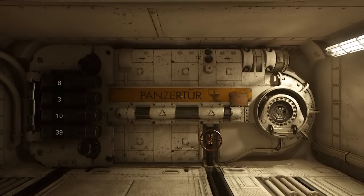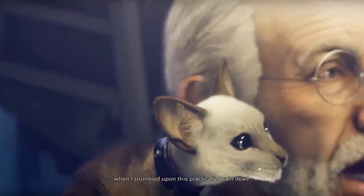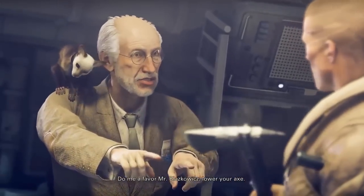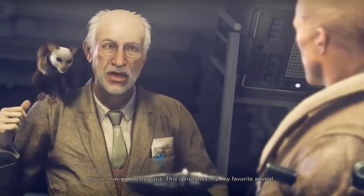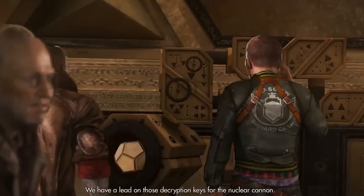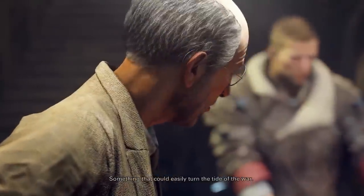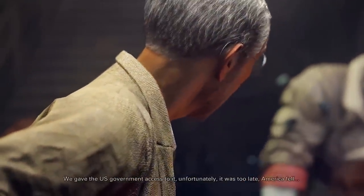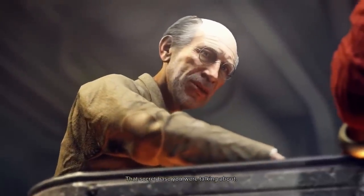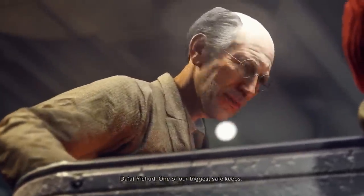So what could be behind this vault door? Set previously has ties to the Datsyuhud, an ancient Jewish mystical society that has designed and created innovations for centuries that go far beyond what was used by the public at the time. Now the Datsyuhud are big fans of vaults. Discoveries made in them played a role in the previous game, and in The New Colossus, Set tells us about a cache located near Roswell, New Mexico — the secret base was constructed by the Datsyuhud.